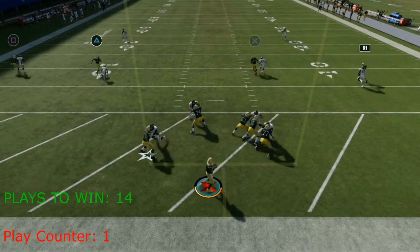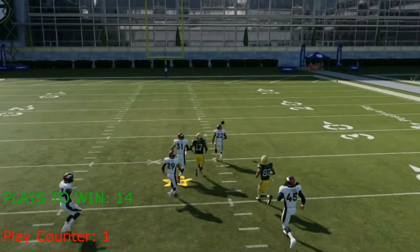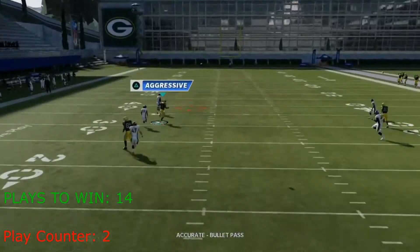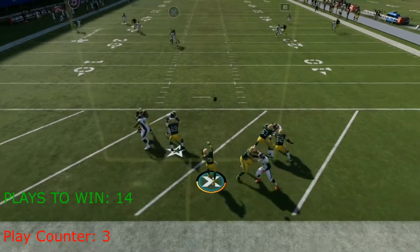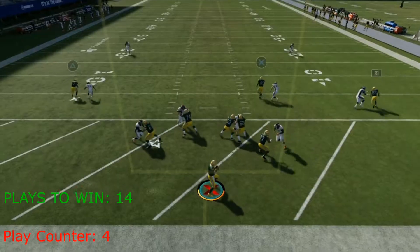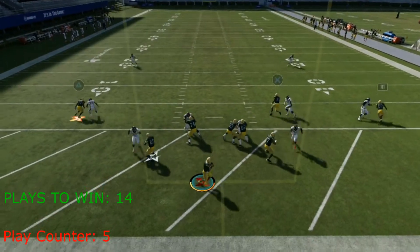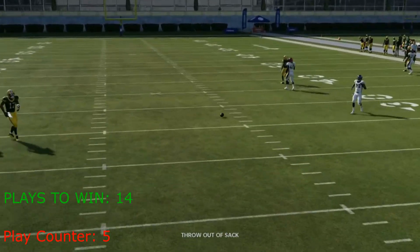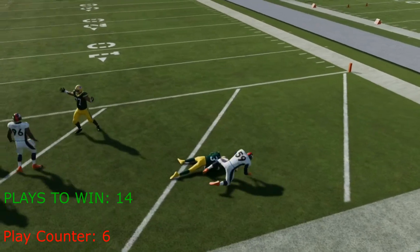Russell Wilson is up now — let's see what he can do on play one. He rolls out left and absolutely bombs it, but it's way long. That arm strength is crazy though. Play two, Russ drops back and throws it right to the defense — an interception of course. Play three, no confidence lost — he chucks it deep and finds Devontae Adams, but Adams can't keep running, so it's pointless. Plays four, five, and six result in sacks — not looking good for Russell Wilson.